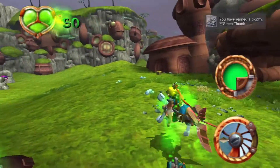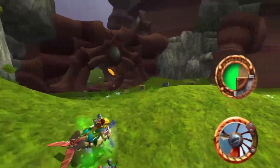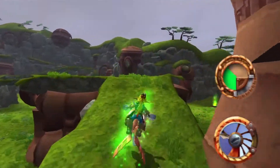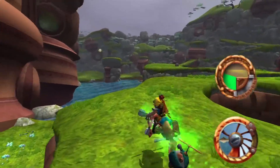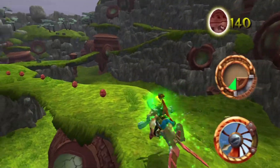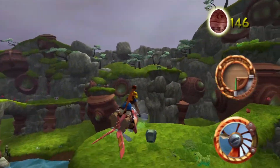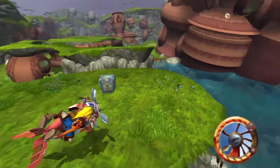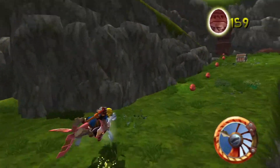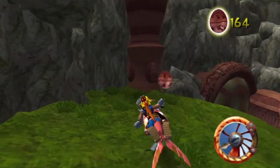Now that we got that completed, let's go in the other direction. There are all these orbs over here — we have to jump from each pillar. It's a bit of a tricky part but we'll get it completed. There's also a scout fly behind us that we're going to have to collect.